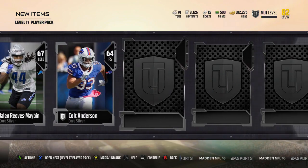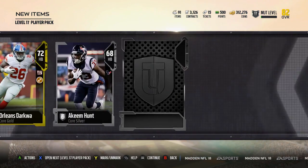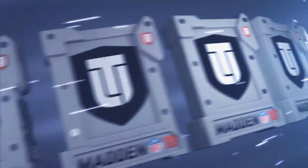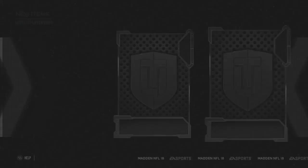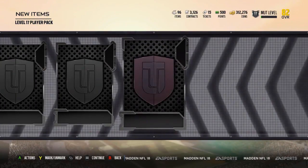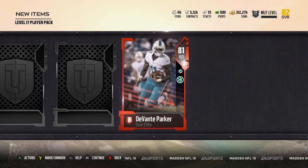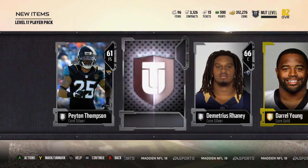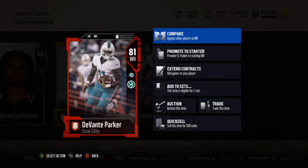Silver. Silver. Gold. Silver. Silver. Alright. And now the level 17 player pack. Silver. Elite. Alright — Devontae Parker. Nice. The elite's nice, Devontae Parker.